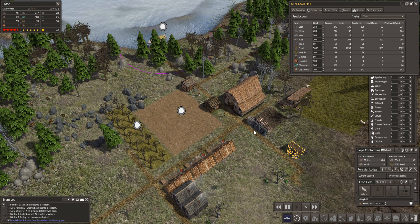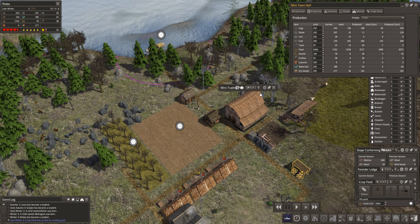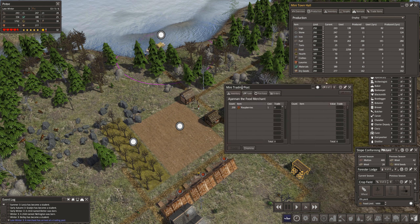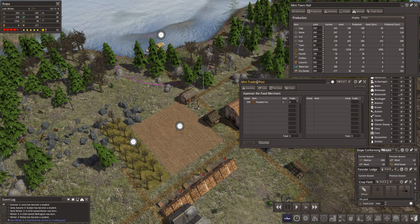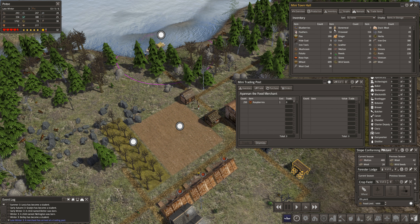I think I had the trader window open already - here it is. Please don't crash, please don't crash. Raspberries! I think we've been getting berries ourselves - we have blueberries. Let's check items in storage sorted by quantity. We could trade wheat - 250 wheat for 250 raspberries, that sounds like a good trade. But I'm not going to do it on this one - I'm going to save that for the next episode.